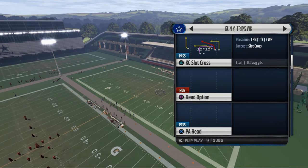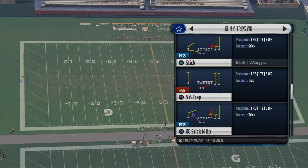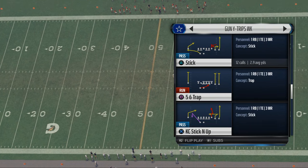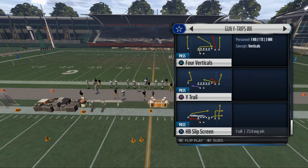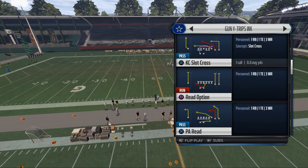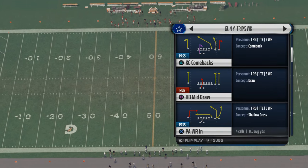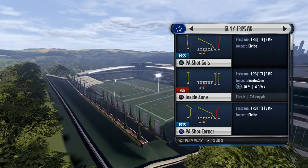There are several plays I want to talk about, but we're going to keep it friendly to the Madden Ultimate Team segment. A couple of plays you might want to check out on your own: KC Dig, Read Option, Halfback Base, 56 Trap, KC Sticking Up, Corner Strike, and Halfback Slip 3. What we're going to cover today are the plays Stick, Verticals, PA Wide Receiver In, and we may have time to talk about the Inside Zone as well.